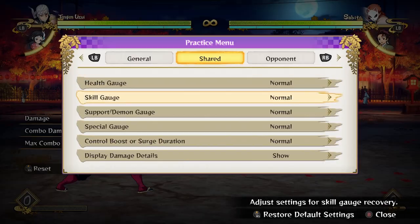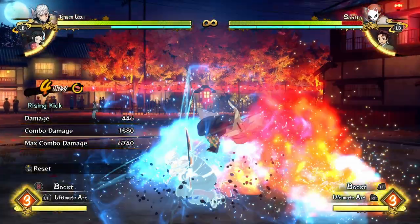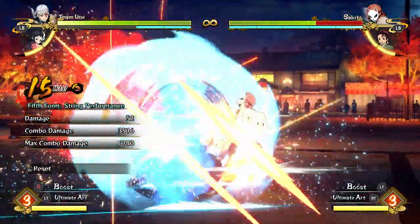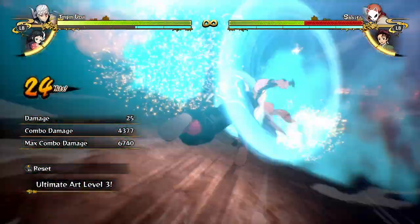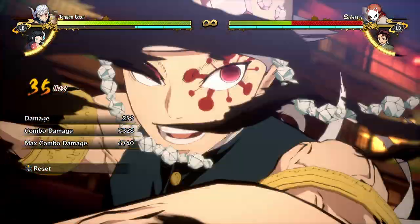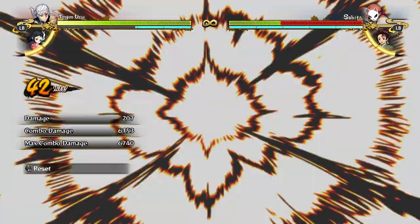You can combo into an ultimate there instead of going into another special move. While we're talking about comboing into an ultimate — Tengen can really easily combo into his ultimate. It has a great hitbox, and as long as he's done some kind of special move, it's practically guaranteed he'll be able to go into his ultimate. It's a really nice thing to be sure you're not going to awkwardly whiff your ultimate and get super punished for it.